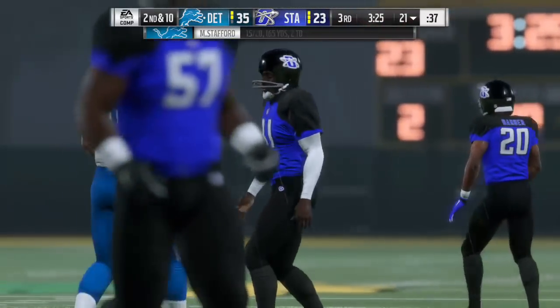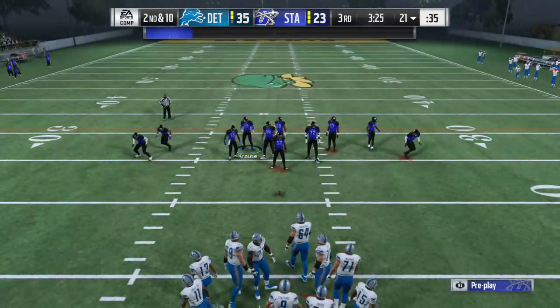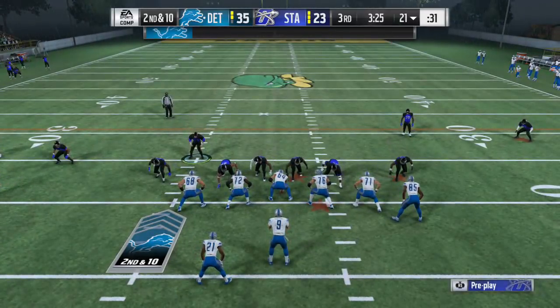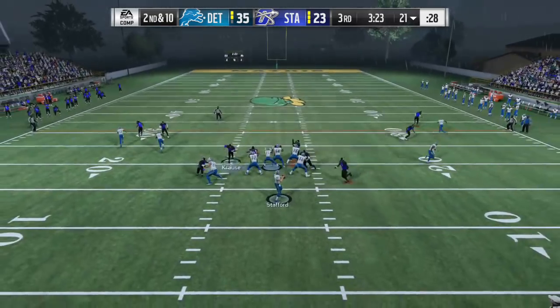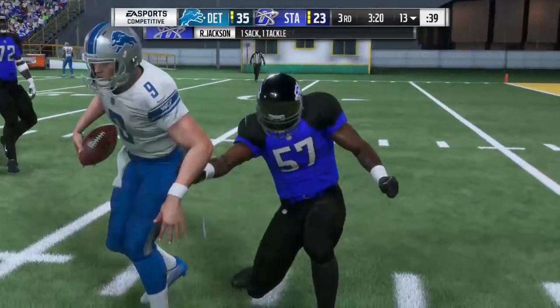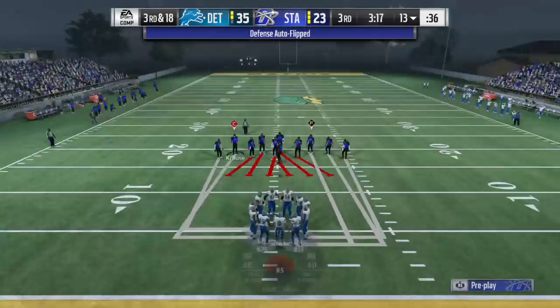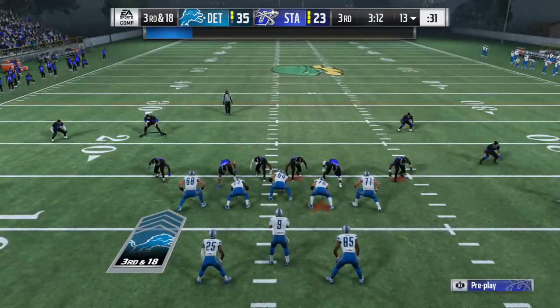That's a very realistic Matt Stafford pass. Once you beat this game, you get a quick sell where you can get up to 1 million coins. It doesn't say what the minimum amount is, but we'll soon find out. I was kind of hoping for a sack return there for a touchdown. So we're doing good here, we've got lots of time left.